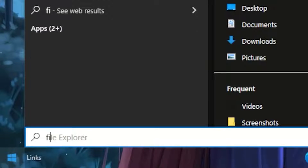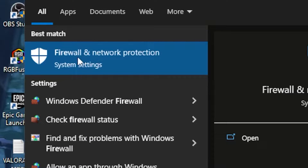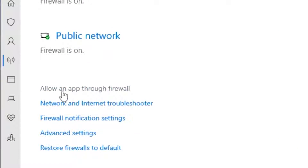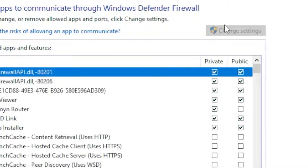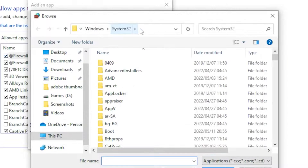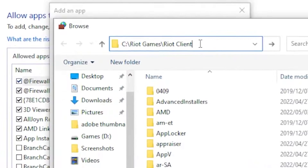Head over to the Windows search bar, type 'firewall', and run 'Firewall and Network Protection'. Scroll all the way down until you see 'Allow an app through firewall', check the box for 'Change settings', then head over to 'Allow another app'.